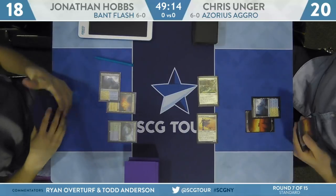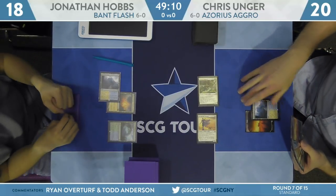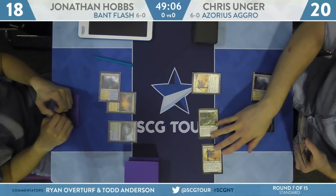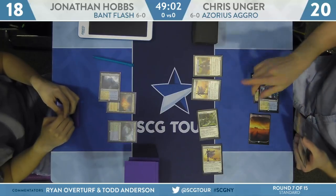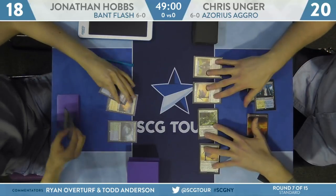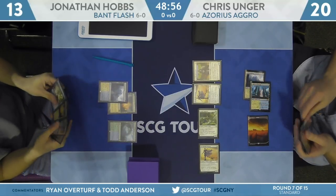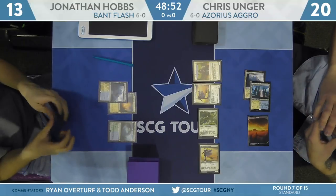Unger had a Glacial Fortress that entered untapped, cast an Adanto Vanguard, and is now attacking for five. That looks like it'll bump Hobbs down to 13. A really awesome start from Chris Unger — he's able to deploy four creatures in the first three turns, and if Hobbs doesn't have a sweeper effect in just a turn or two, there's a good chance he is dead already.